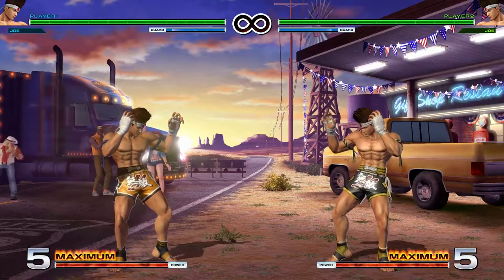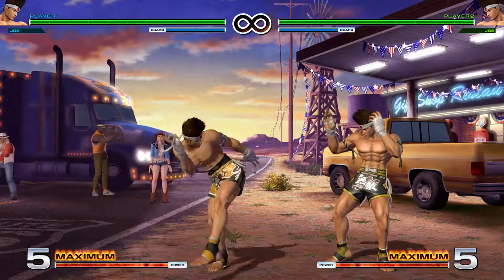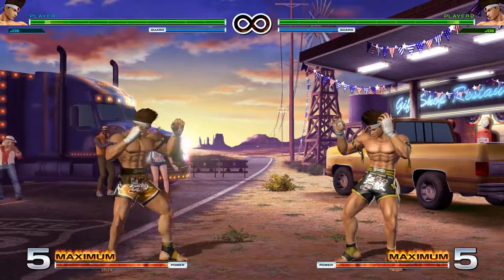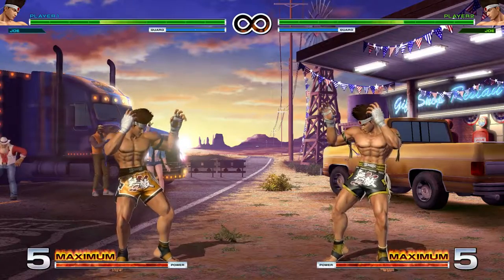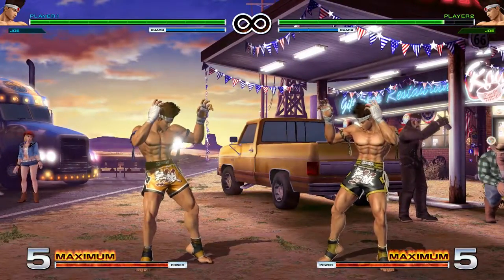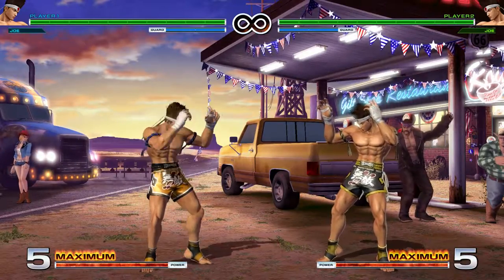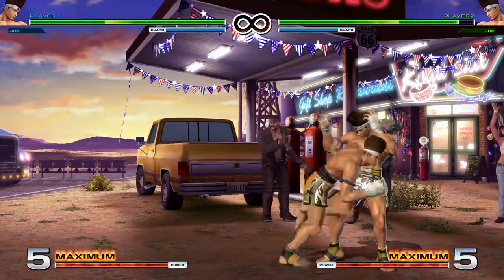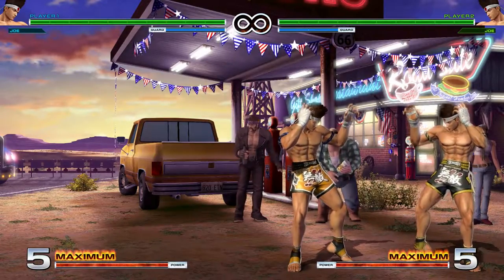Next up we've got Joe's command normals. He has step high kick — forward and light kick — where he steps forward and does a high kick. He also has back and light kick, which does not move forward. These two command normals can be used in tandem within combos: you can go from forward light kick into the back light kick version or in reverse order, and they all combo together. Both kicks are special cancelable and super cancelable.